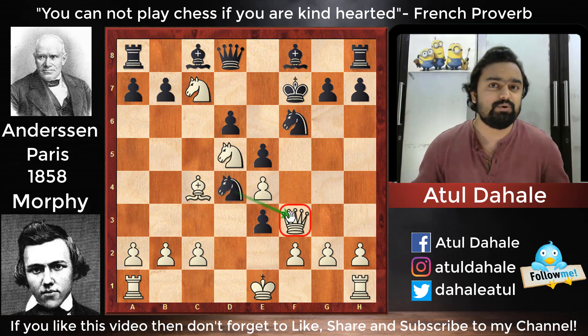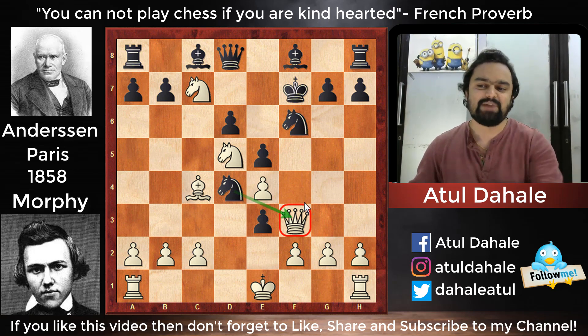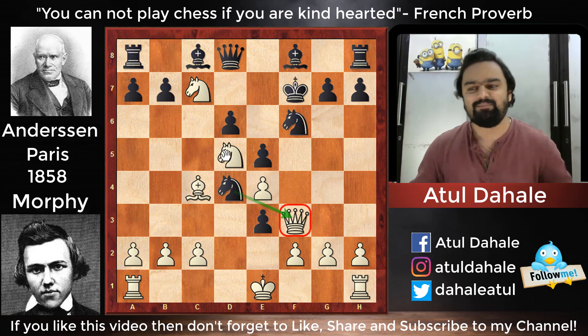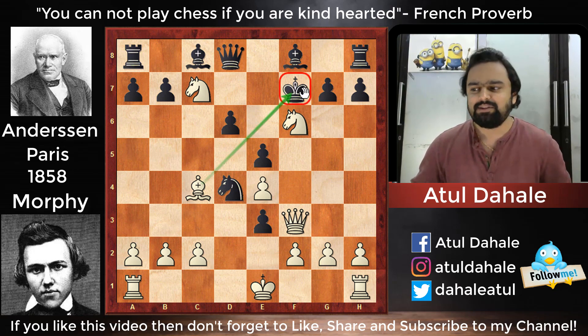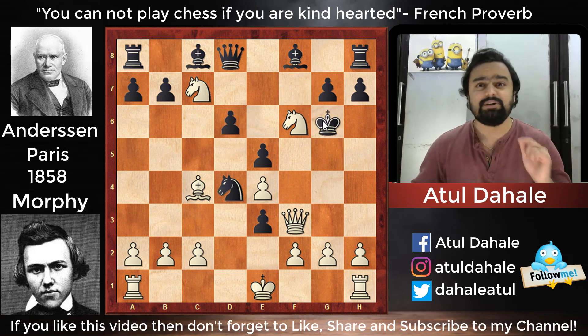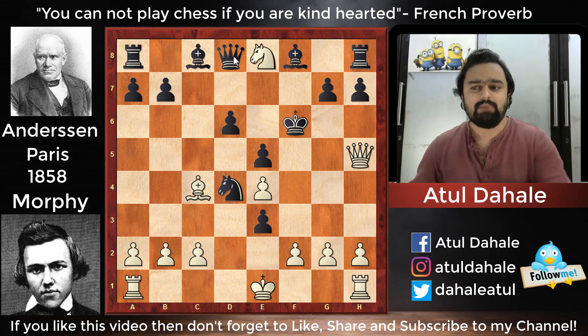Black played a good move — Nd4, attacking the queen on f3. But if you think like Morphy, you realize your queen is attacked but you can attack the king instead. Morphy played Nxf6, giving a discovered check to Black's king. Anderssen thought for a while and decided to play d5. One alternative was Kg6, but then Qh5 check comes, Kf6, and after Ne8 check, Black must give up the queen.